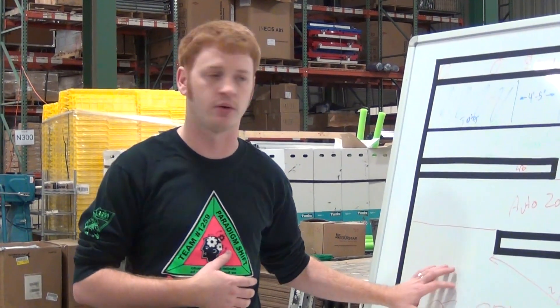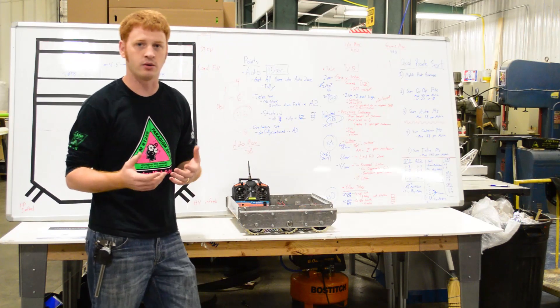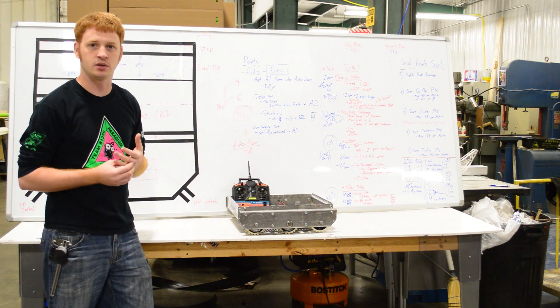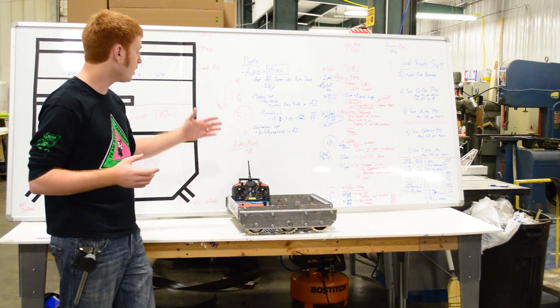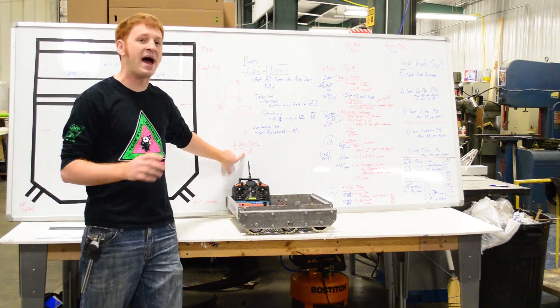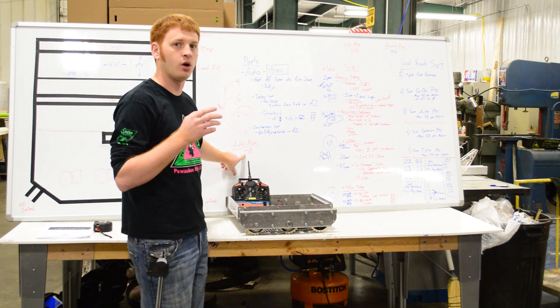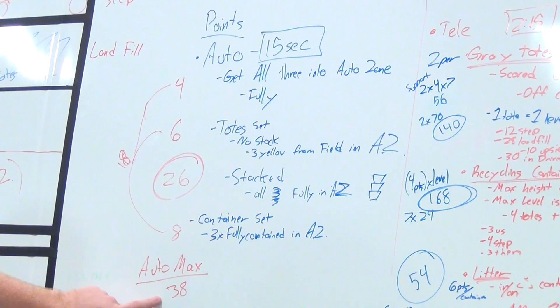Once we got that figured out, we moved over to figure out where all the points would be scored throughout the gameplay. We started with autonomous points and figured out there are four major tasks you can do during autonomous mode. We figured out that there's a maximum autonomous score of 38 points — that's all three robots working together doing a lot of stuff in collaboration, and that's a pretty cool score.